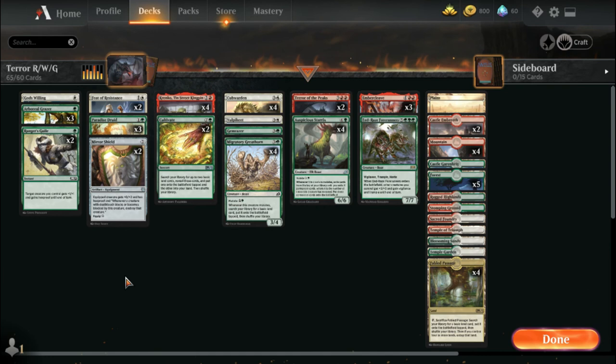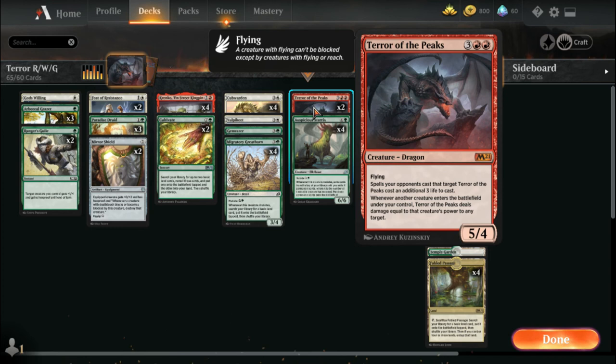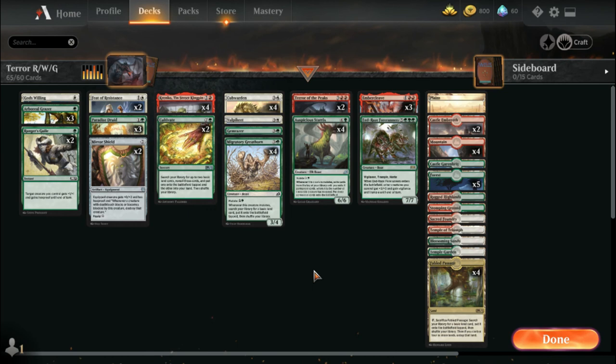Hey everybody, it's Travis with The Magic Cave, and I've got a super fun deck for y'all to try if you've got the parts for it. One of the biggest overlooked cards that's not seeing as much play as it should is Terror of the Peaks. It's a five-four flying for five, and spells your opponent's cast that target Terror of the Peaks cost an additional three life to cast. Whenever another creature enters the battlefield under your control, Terror of the Peaks deals damage equal to that creature's power to any target — so that's ridiculous.